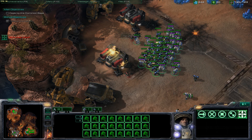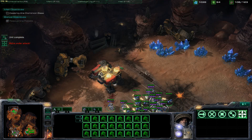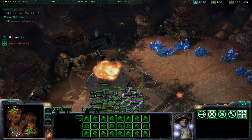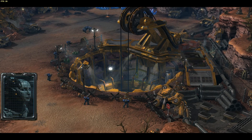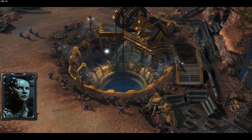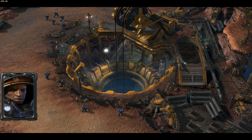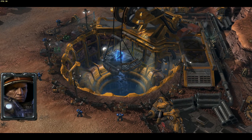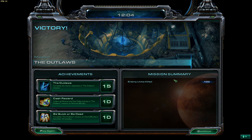And that is how you beat mission number two, The Outlaws, on Brutal. As you can see, it is not overly difficult. You should really focus on your control groups, managing your base, and macroing — because this is really good practice for it, and you are definitely going to need those skills later on in the campaign when these missions get exponentially more difficult as you go along. But until next time, this is The Thinking Gamer. Please subscribe, please thumbs up, and I'll see you next time.